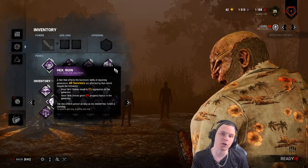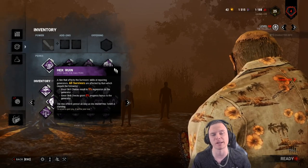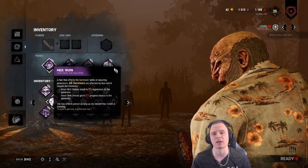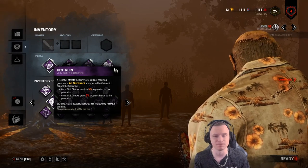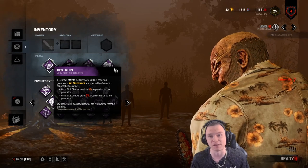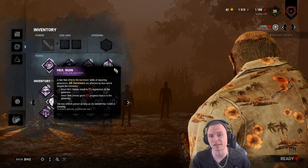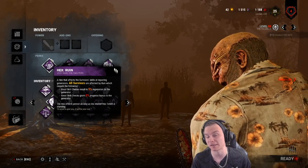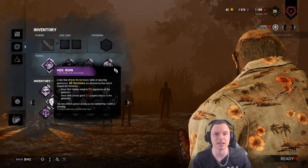Ruin is a totem perk — it appears lit on a totem at the beginning of the game. Once a survivor breaks the totem, you lose the perk for the rest of the trial. I refer to it as a gambling perk. Corrupt Intervention, by contrast, gives you a stable 120 seconds, whereas Ruin might last 5 seconds or 5 minutes.